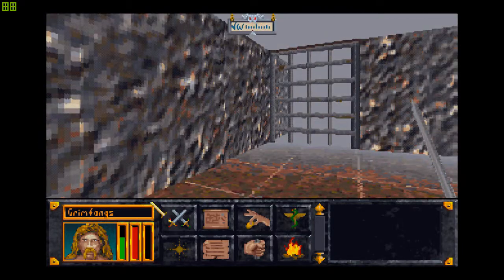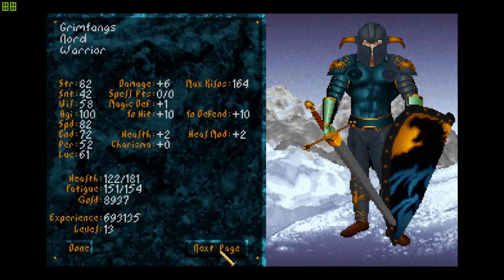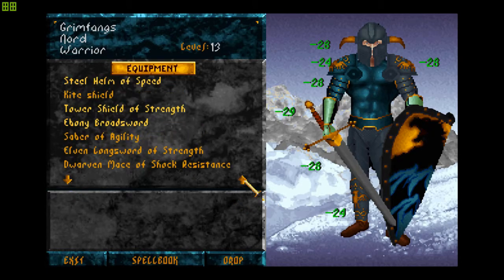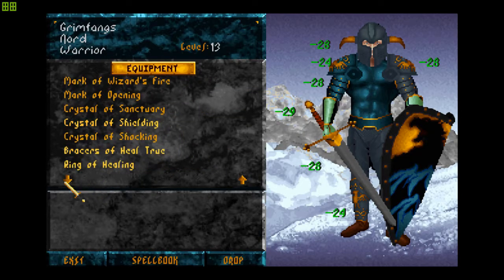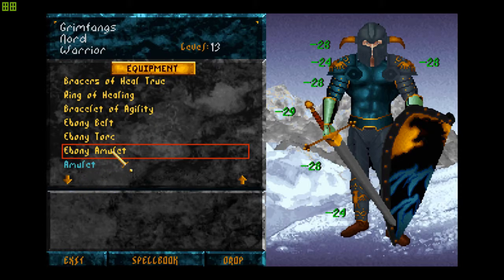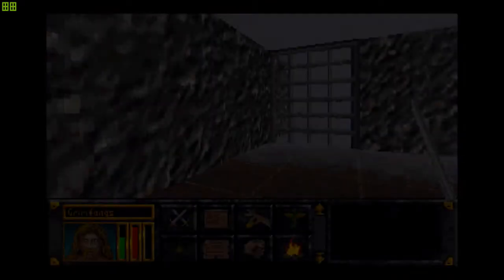An amulet and a Kai Shield. Let's try on this amulet we found. The Kai Shield is not enchanted so we'll just drop it. We already have an Ebony amulet — I don't think it's going to get better than this. We'll just sell it for cash money.